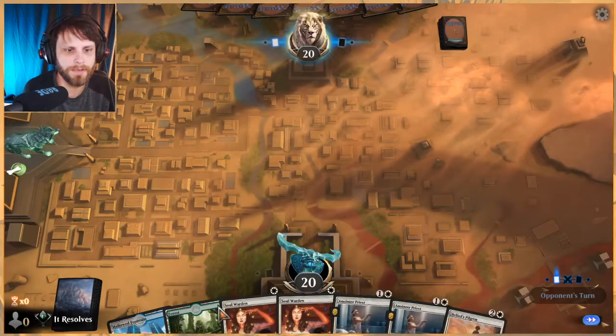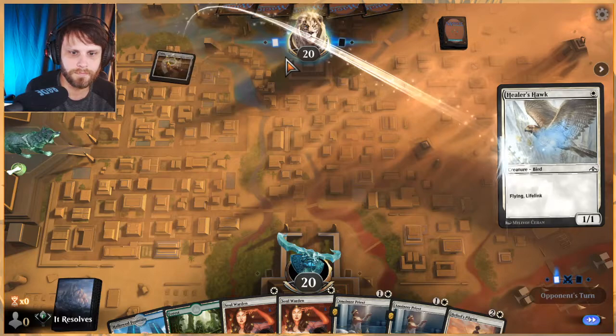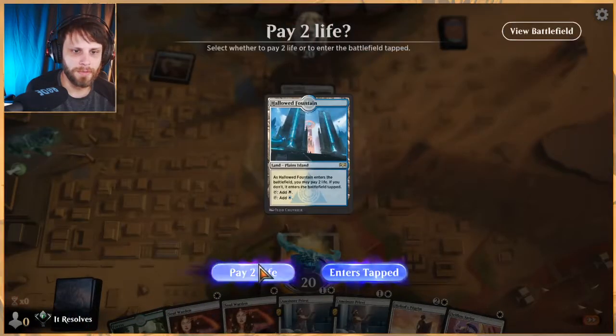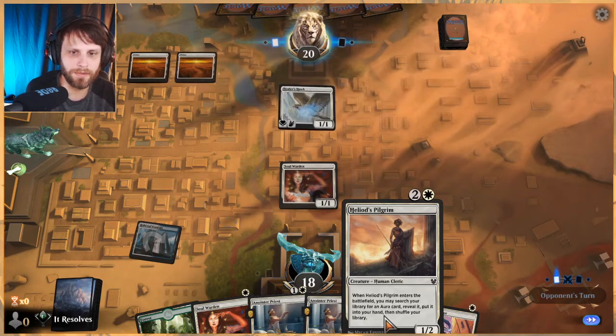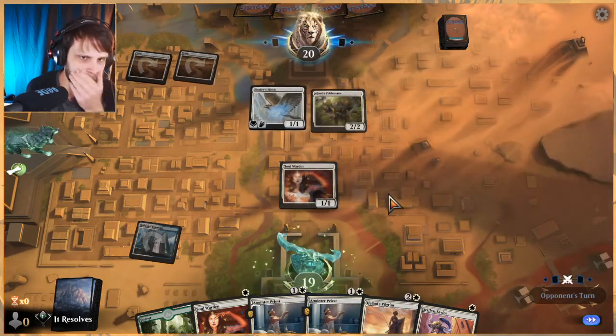We'll keep this hand — it's not amazing but we'll keep it. Against another life gain deck. Was hoping for a Llanowar Elf or even a Paladin — a Paladin would be great, a land would be great so we can get the Pilgrim going, but we'll see.